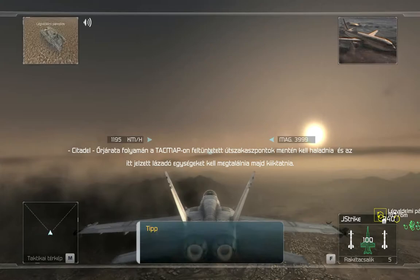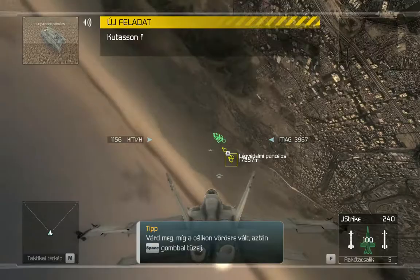Your patrol will follow a series of waypoints marked on your TAC map. At each waypoint, you will engage and destroy any rebel units in the area. Hawks Flight copies, Citadel. We're ready to turn and burn.